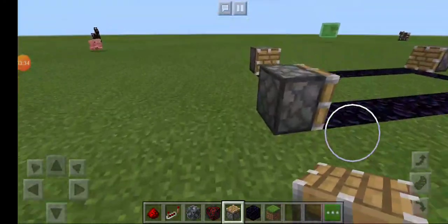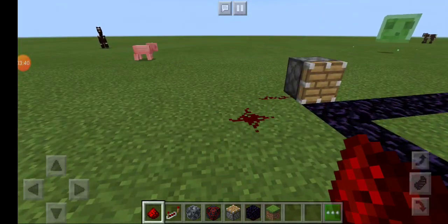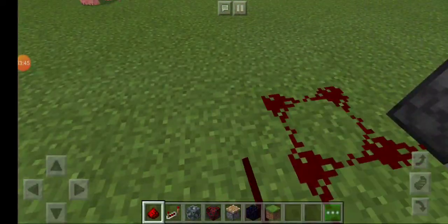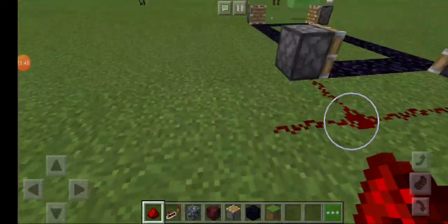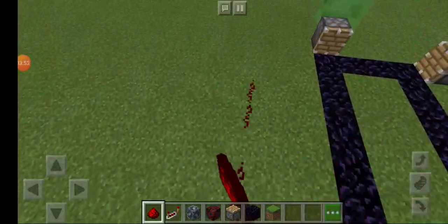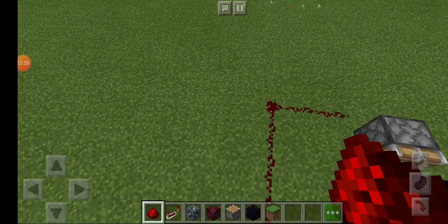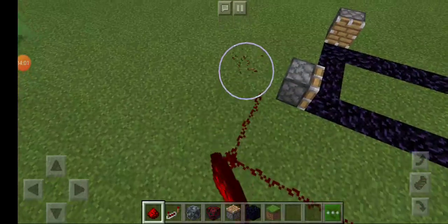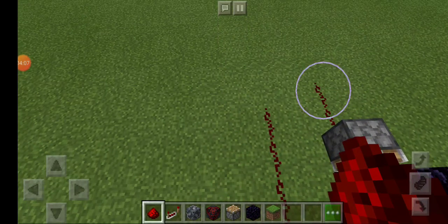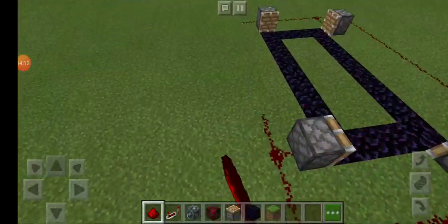Now we're gonna do the redstone part. Behind the pistons, you place your redstone dust like this, all around the pistons. I need to go behind all the pistons and place the redstone dust.